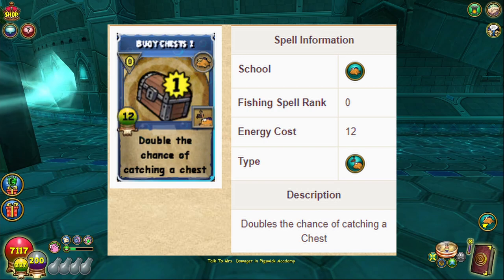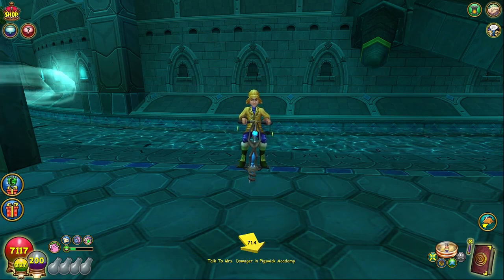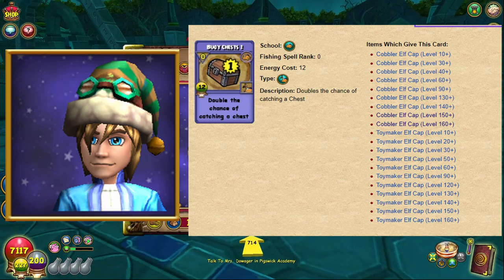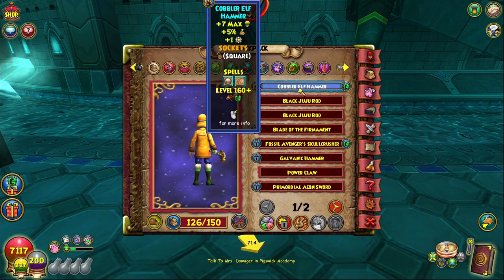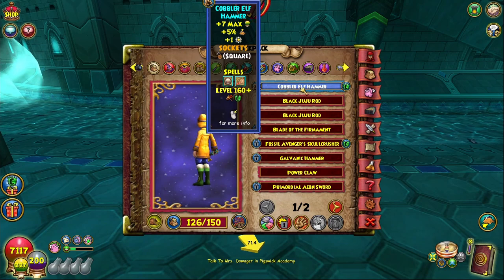The only way to get Buoy Chests is finishing the quest line, or there's pack gear that gives you the spell on the hat. It's from a Winter Pack that drops the Cobbler Elf set. If you have the hat for the Cobbler Elf from opening winter packs or Christmas packs, you might have the hat that gives you Buoy Chests without doing the quest line.